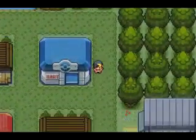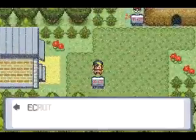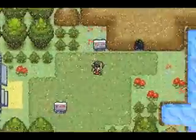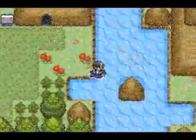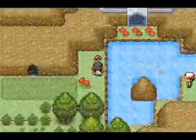We had to walk to Ecruteak City and now we are on Route 42. This is the only way you can get to Mahogany Town at this stage of the game — otherwise you'd normally be able to fly there. We find an Ultra Ball up here, but yeah, Route 42 is the only path available right now.